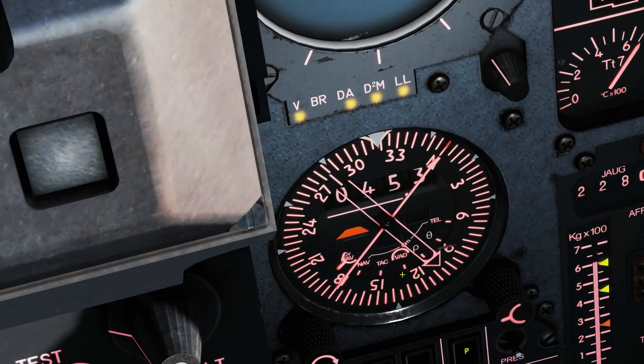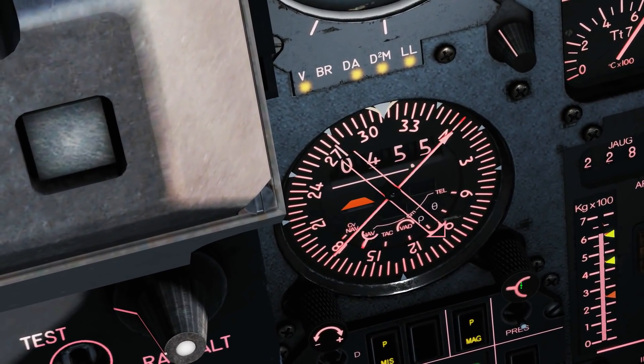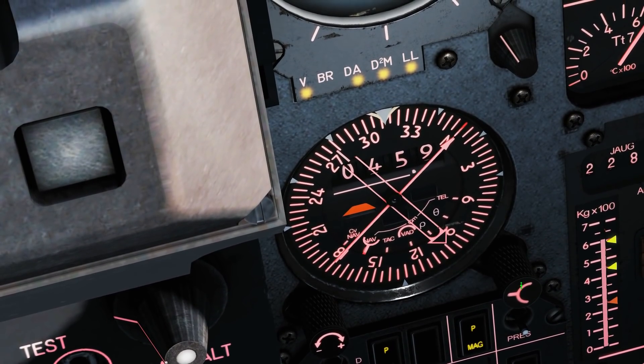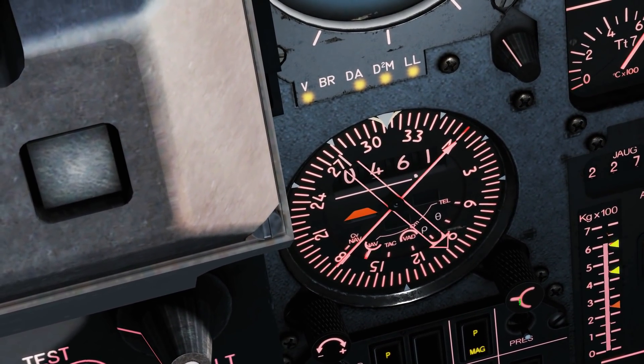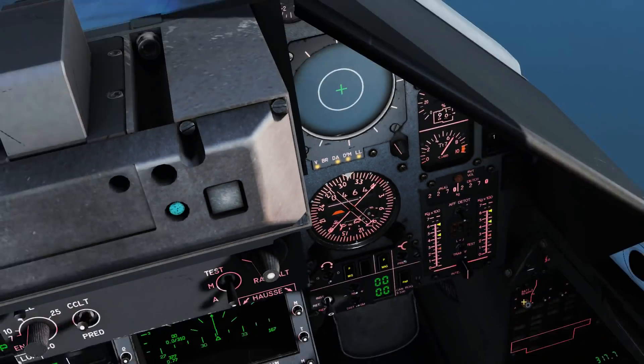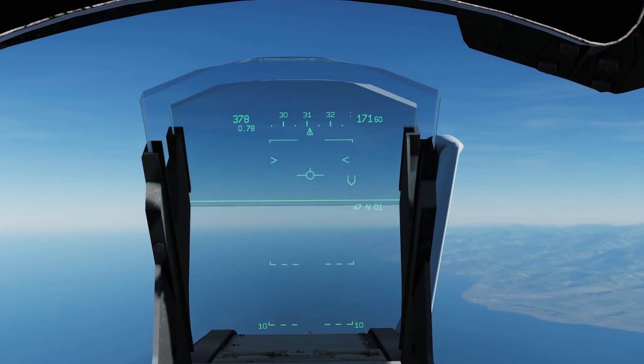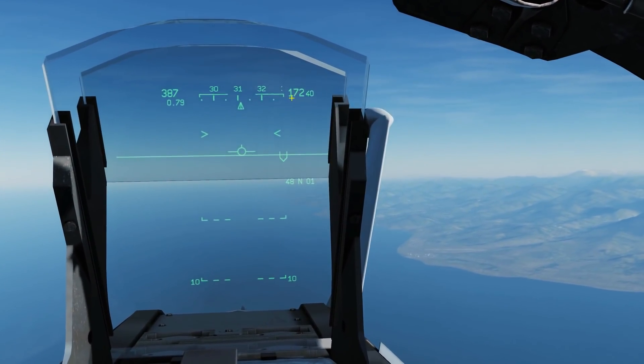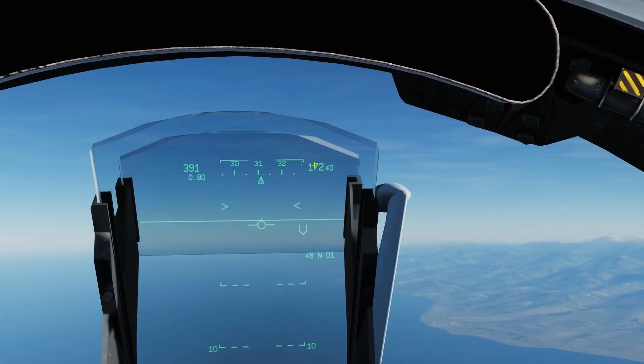You can also change to TACAN and to other standard navigation modes. To the right of the heading tape is our altimeter — barometric, presumably, and in feet. But we can change that to radar altimeter — we have several options in the HUD control.